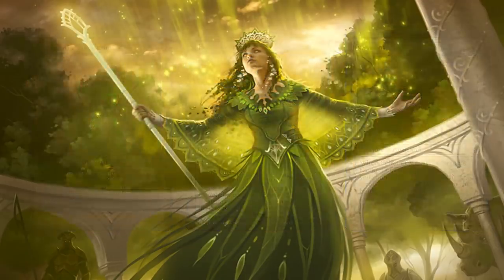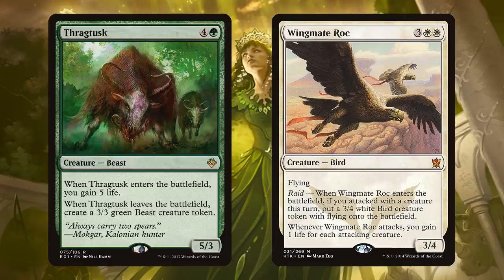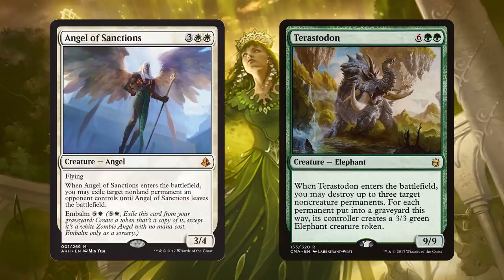The list goes on. We have Thragtusk, gaining us life, being a big beater, and leaving beasts behind. And Wingmate Roc - if we keep copying it, we keep putting three or four birds onto the battlefield. We also have removal with Angel of Sanctions. Blinking the Angel in and out is fine, but if we ever embalm it and populate that token, we're going to get so much value. And Terastodon - sometimes we blow up our opponents' stuff, sometimes we blow up our own stuff and populate those 3/3 beasts. It gives us tons of flexibility.